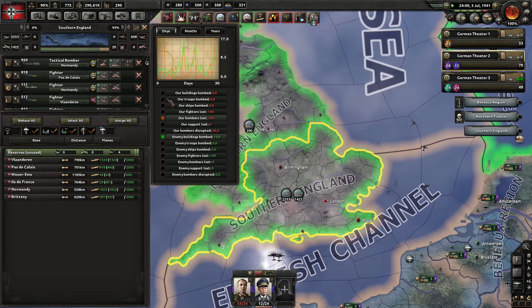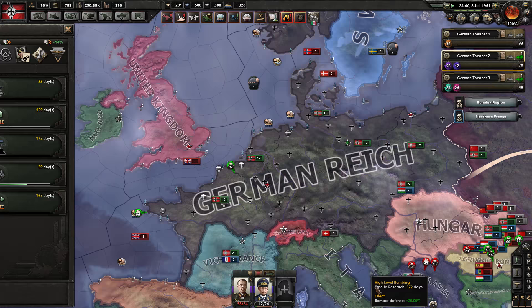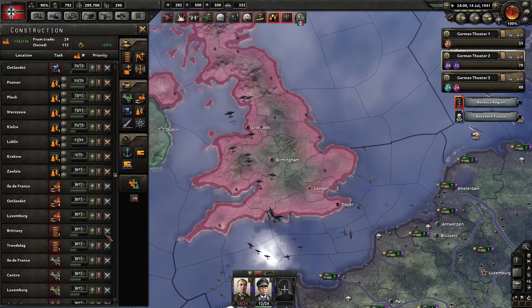They had about a thousand fighters before — now they're down to about 600. Giving it a little bit longer to see how things develop. It's interesting to play this out in-game as it's kind of a simulation of what might have happened. In Hitler's Battle of Britain scenario, he probably wanted a quick victory, but in reality the Battle of Britain was a long drawn-out conflict.